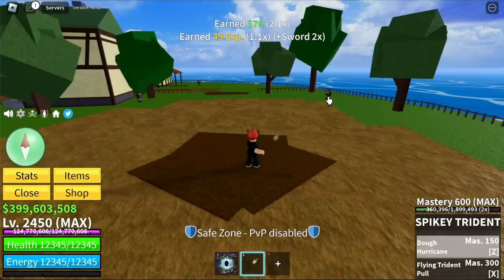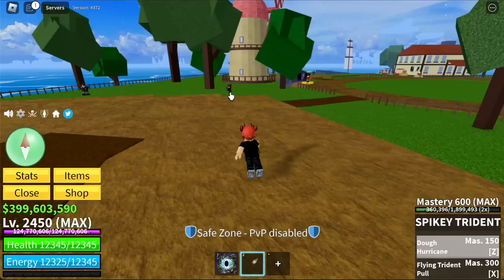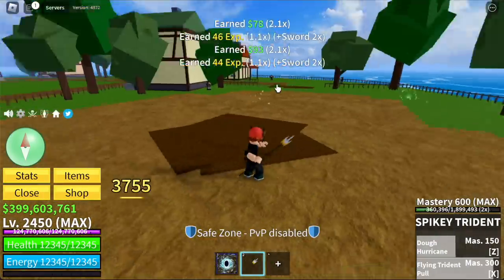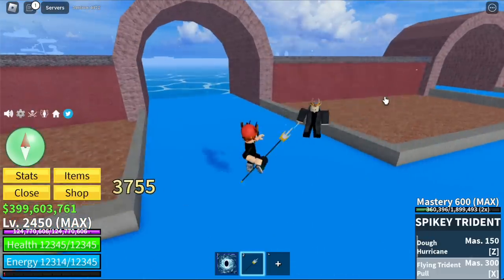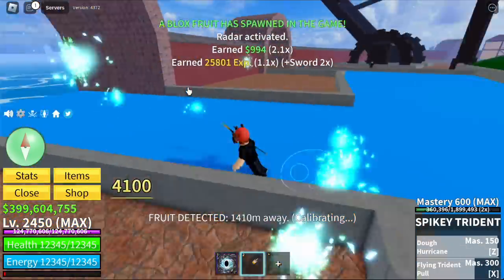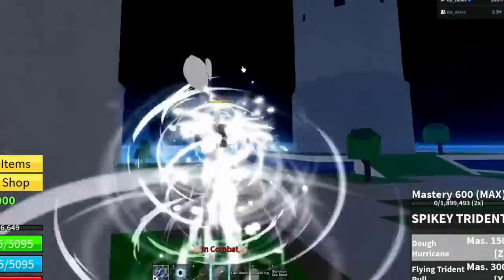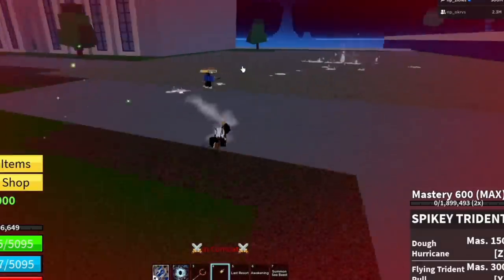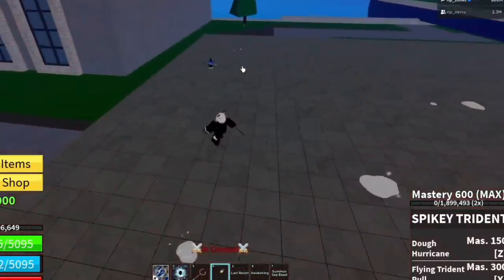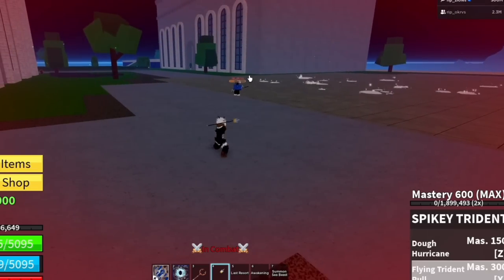Next up, the Spiky Trident. The Z skill is Doe Hurricane, where you lunge forward, and the X skill is Flying Trident Pull, where you pull your enemies. For the reworked version: there are Doe-like remnants or debris everywhere you attack. It looks better. And that is the Flying Trident Pull.